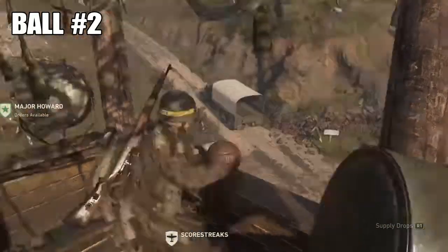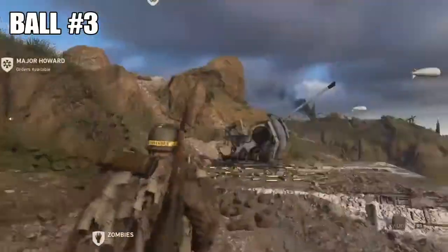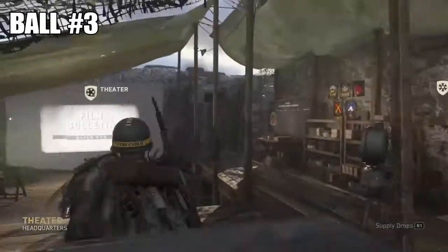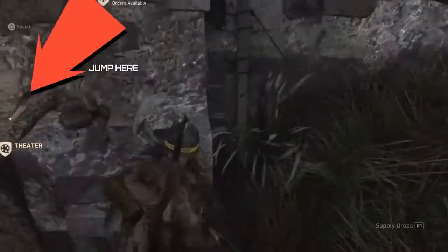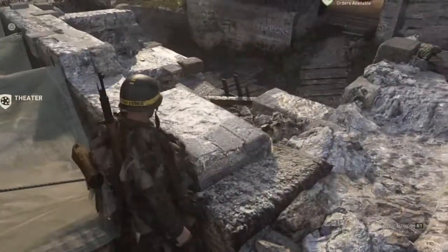Now moving on to the third one. Let's go! The third one is kind of the trickiest. You want to go into the theater over here where you watch the killcam, and you just want to climb on here — keep climbing until you climb up on this. Boom, there you go.